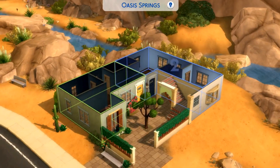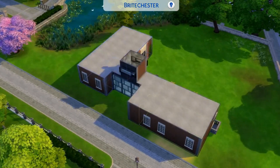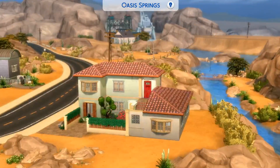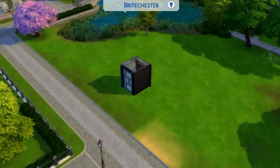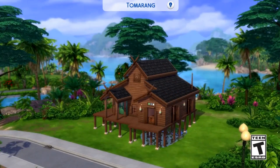Welcome! It looks like we got some new information today for those of you looking for more information on the For Rent expansion pack for The Sims 4. It looks like they are going to give us a maximum of six new apartment units that you can have. You can have just two units if you'd like, like a duplex, but if you want to make an apartment building you can have up to six units — this is fantastic.